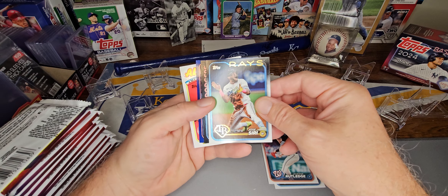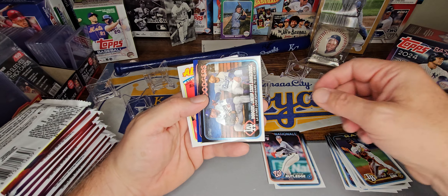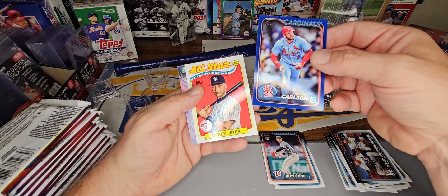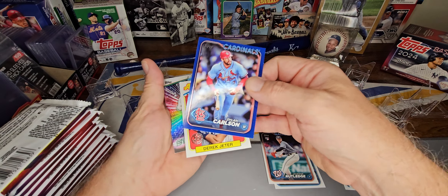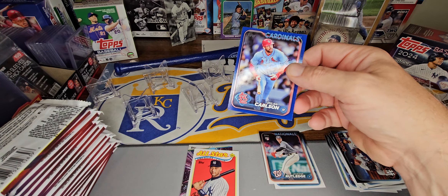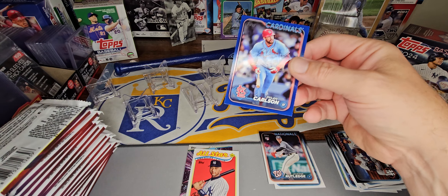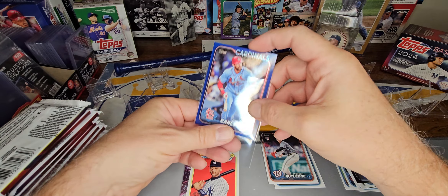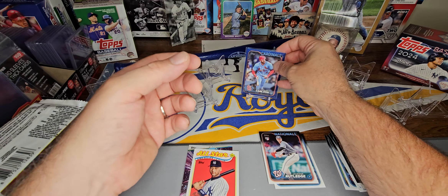Looks like we've got a retail blue coming up — Dylan Carlson, Derek Jeter, and Louisa Rice on the inserts. Dillon Carlson on the retail blue. Not numbered.